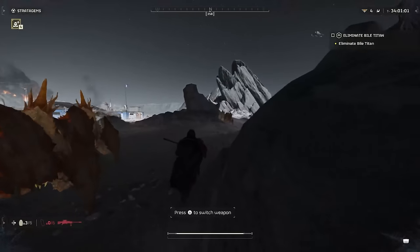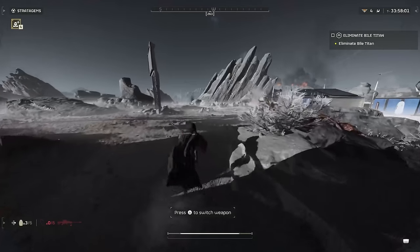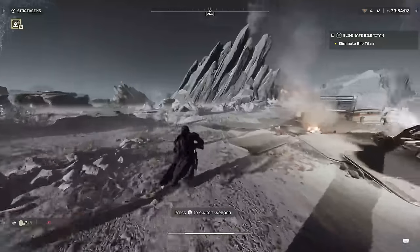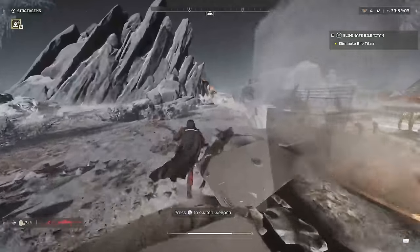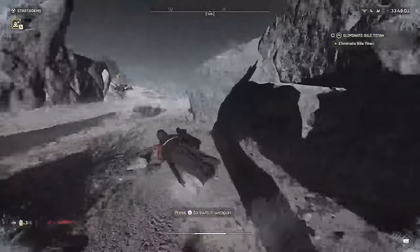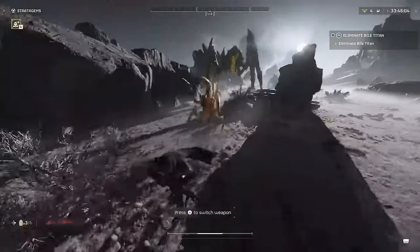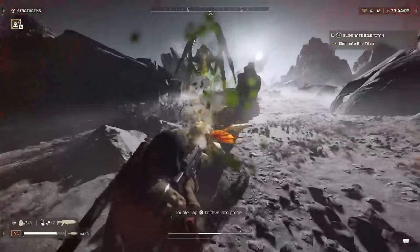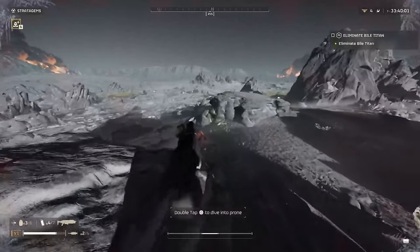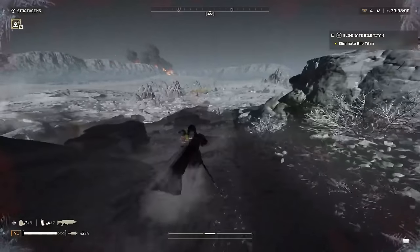We're almost through half our mag and we've been hitting mostly soft spots, and this hasn't really done too much to this guy — it hasn't really slowed him down much. Most of our shots have landed on a soft spot; we've gotten a couple of ricochets but for the most part most of our target has been hit. We were completely out of ammo and we were not able to take him down. Six clips is not a great use case for a Bile Titan because that is a lot of ammo and a lot of time running around.